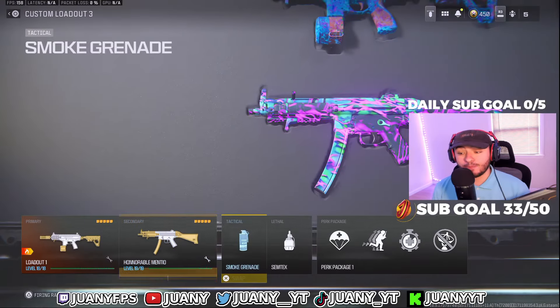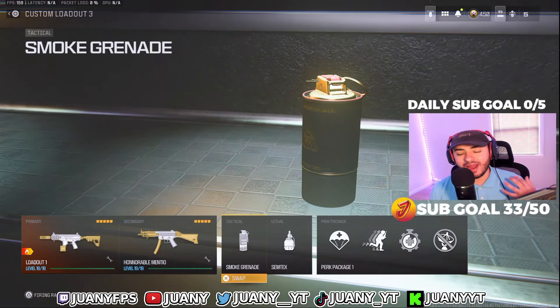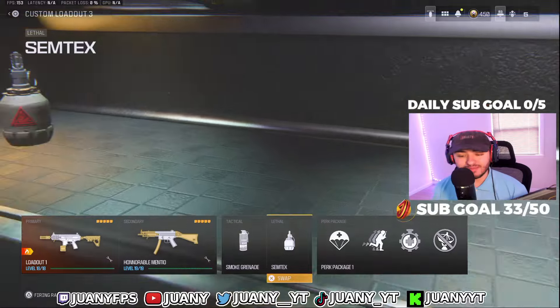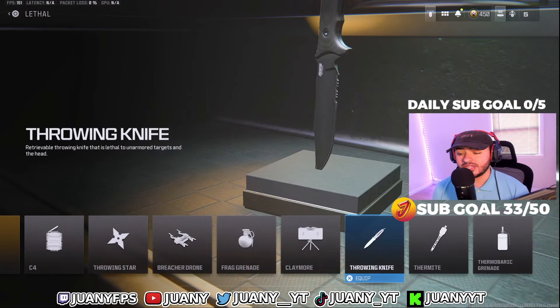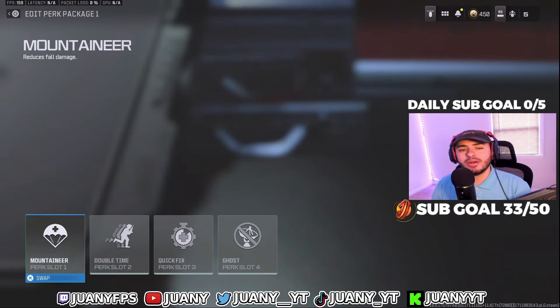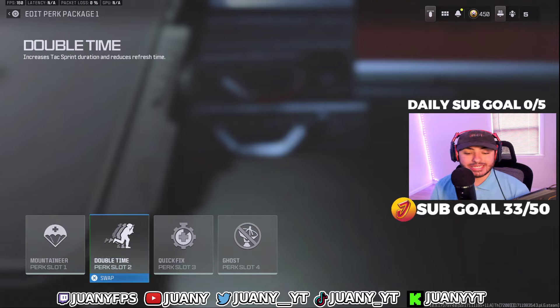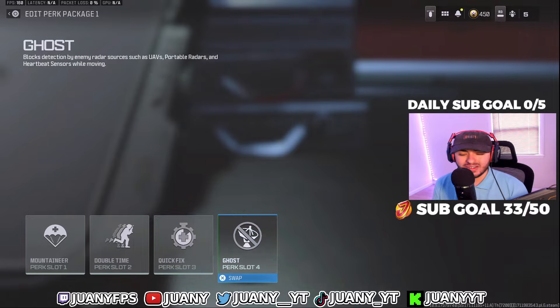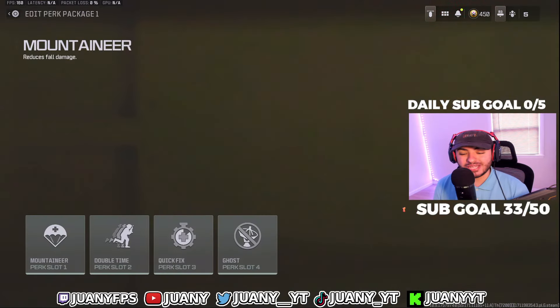Before we exit, I want to give you guys our perks — these are very important and they're all the same for every class setup. We got smoke grenades and sub-frag lethals, though for Rebirth Island we're probably changing those to throwing knives. For perks: Mountaineer reduces fall damage; Double Time lets you run around the map a lot faster; Quick Fix regenerates your health immediately after downing somebody; and Ghost for perk 4 — a lot of people spam UAVs in Warzone, and I don't want them knowing where I'm coming from. Having Ghost on helps in those endgame circles when you just want to win.